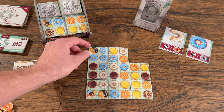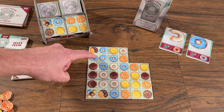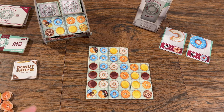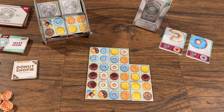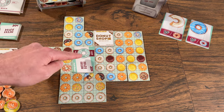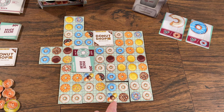After placing your tile, you will score and collect money for its placement. You will choose one type of donut from the tile that you placed and score five cents for each donut of the same type on your tile, plus for any donut of the same type that is orthogonally adjacent in a connected group, however big that is. When donuts are boxed and have a box tile on top of them, they will not score for placement scoring any longer. It's also possible to create two different orthogonally adjacent groups of the same type of donut, and if you do, you will score both of those groups.